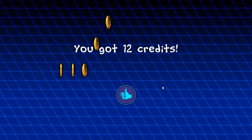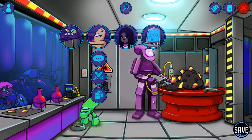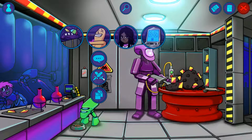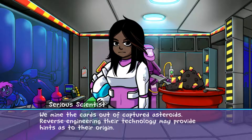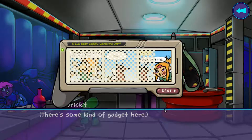Woo! That was actually a little tricky. 12 credits. 'This is the company's loss, not mine. Bring cake to the office and eat all of it yourself. We mine the cards out of captured asteroids. Reverse engineering their technology may prove as hints to their origin.' I like the idea that they're extraterrestrial in nature. I feel like there's gotta be more stuff in this lab, but the Little Dew comic generator was pretty freaking special.